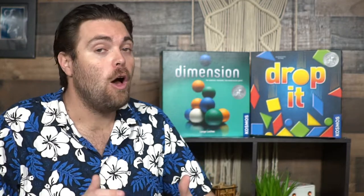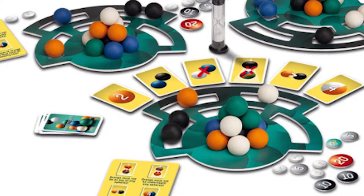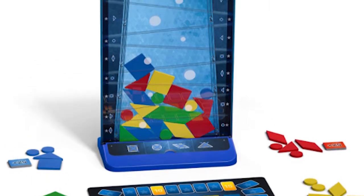Today guys, we have two games on the table. We're going to be taking a look at both of them — they are both by Cosmos. One of them is Drop It and the other is Dimension. Dimension plays one to four players, and Drop It plays two to four players. Both games play ages eight and up, roughly take about 30 minutes, and both of them are abstract strategy games.